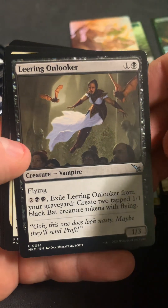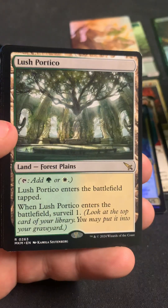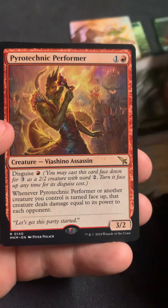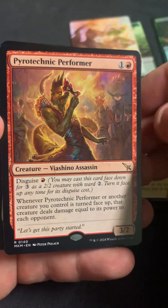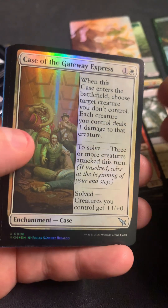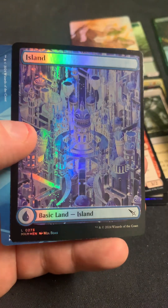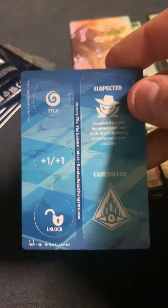Got Caught Red Handed. This is the first uncommon — Leary Onlooker, Case File Auditor. Lush Portico — that's one of the lands, and I don't mind getting a bunch of them. And a Pyrotechnic Performer. We got Case of the Gateway Express in foil, and there's a foil island. Is this a city frame? And then we got some punch outs.